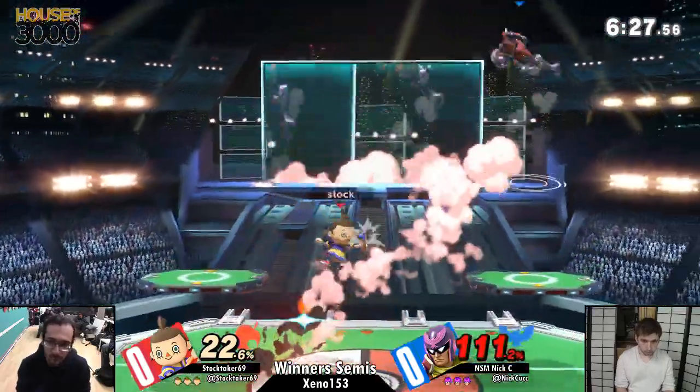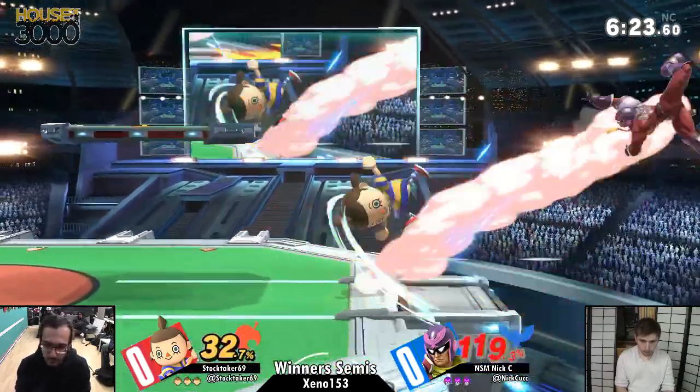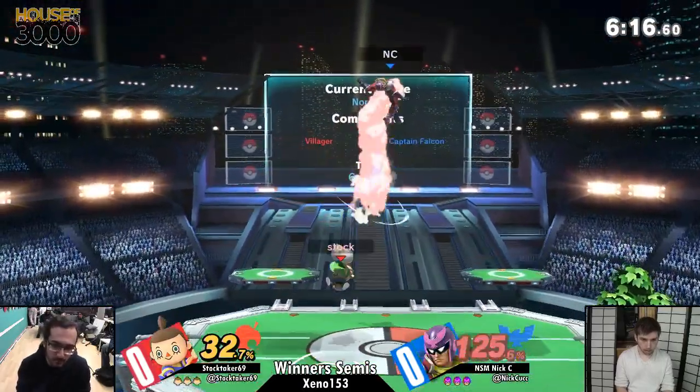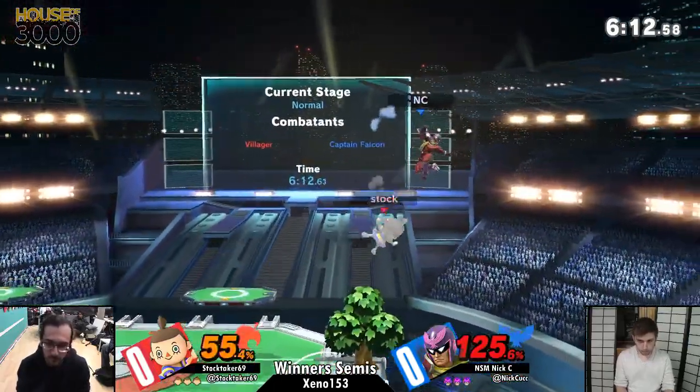Stocktaker attacks that balloon. Unfortunately, that balloon is not Villager. So we've got a lot going on. Nick's going to have to deal with these annoying slingshots coming from his forward air and his back air. It's a very quick projectile that goes about a quarter to a third of the stage. That's the Villager way.